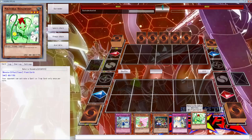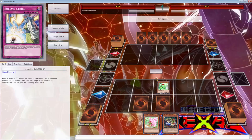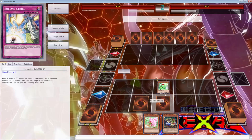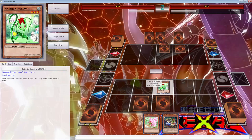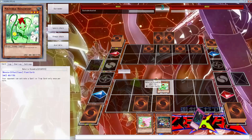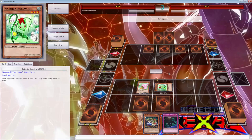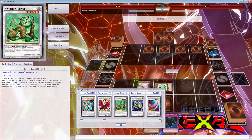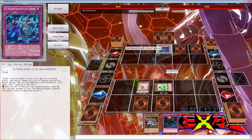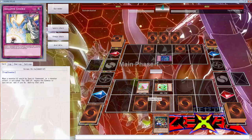We're going to normal summon it again, even though this is not the smartest idea, because it's such a good card and he can only activate one — wait, I didn't know if he was playing 60 cards. If I knew he was playing 60 cards, I probably wouldn't have summoned that. But like I said, he can only activate one spell-trap per turn. Is this Paleozoics? That is 1000% fine with me. Oh yes, please be Paleozoics. We'll put that in defense mode.